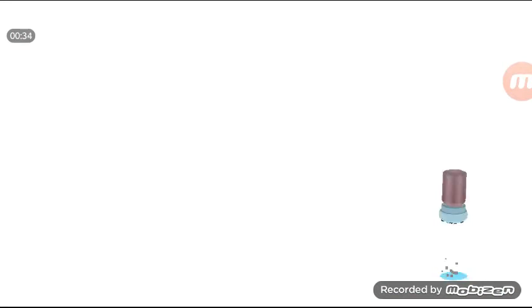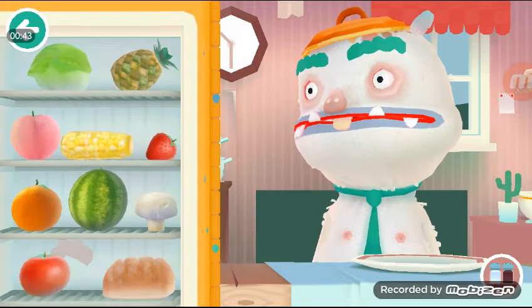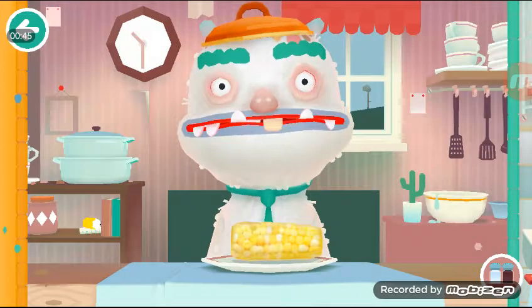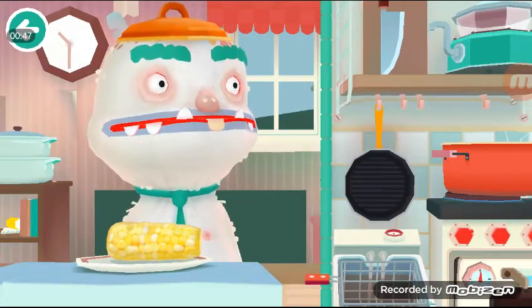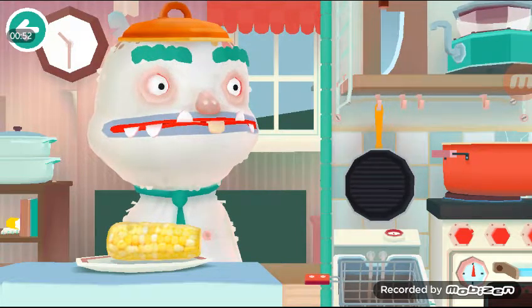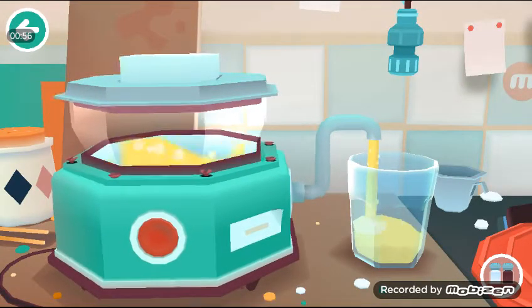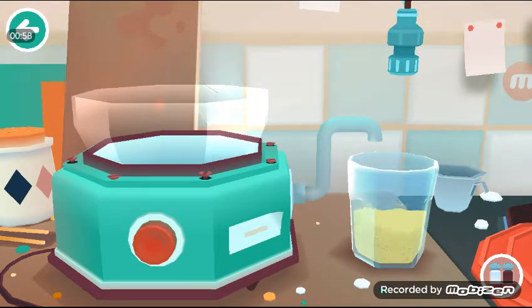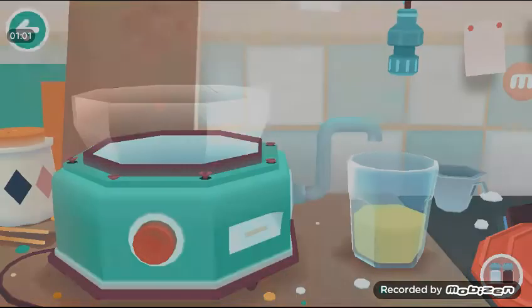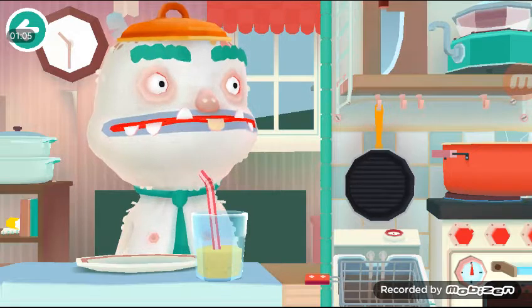This monster, I guess he likes everything. You have to put some type of food — it's like a DIY thing, you can do anything. You can cut it, you can get this corn, you can juice it or blend it. I'm just going to blend this corn and make it a juice. You can also fry it.